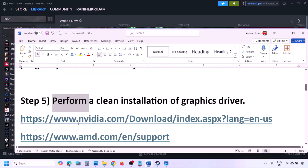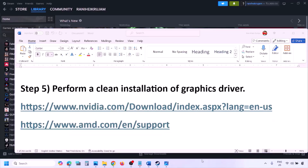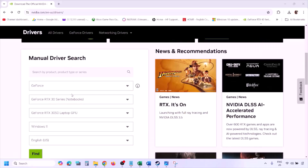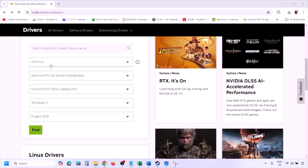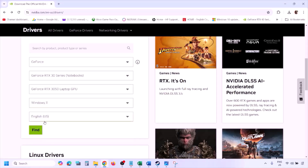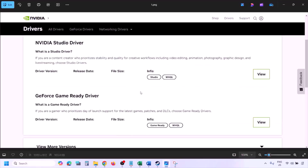The next step is to perform a clean installation of your graphics card driver. If you have an Nvidia card, go to the Nvidia website; if you have an AMD card, go to the AMD website. For Nvidia: go to the Nvidia website, select your graphics card from the list, and select the correct operating system — Windows 10 or Windows 11 — then click Find.